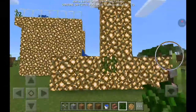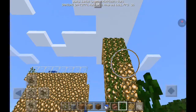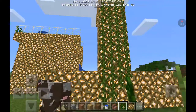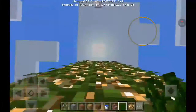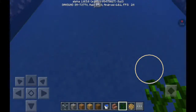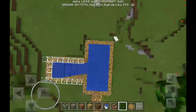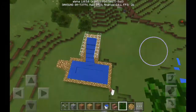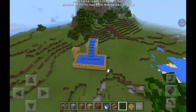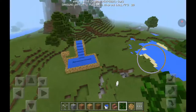Natalie was just here to entertain — she didn't help me build. I'm kidding, she's nice, my friend. And there you have it: your very own pool, water slide, and diving board. How do you like it, Natalie? And now you're finished.